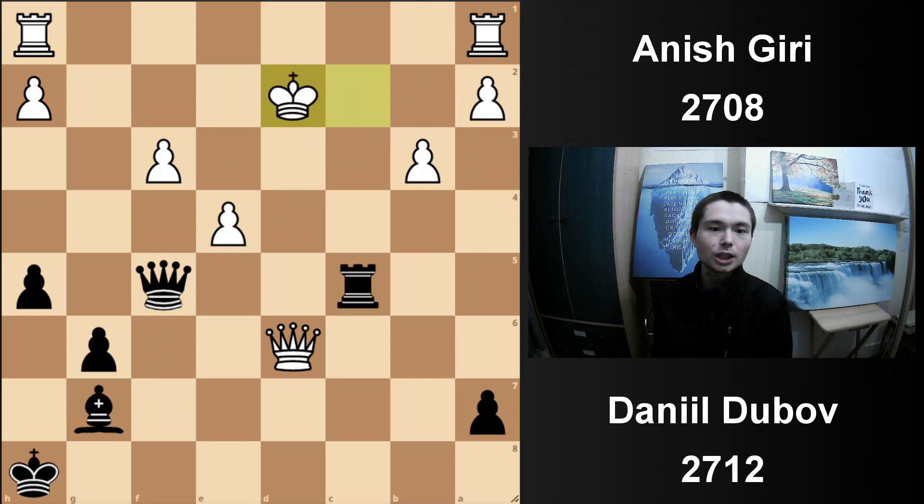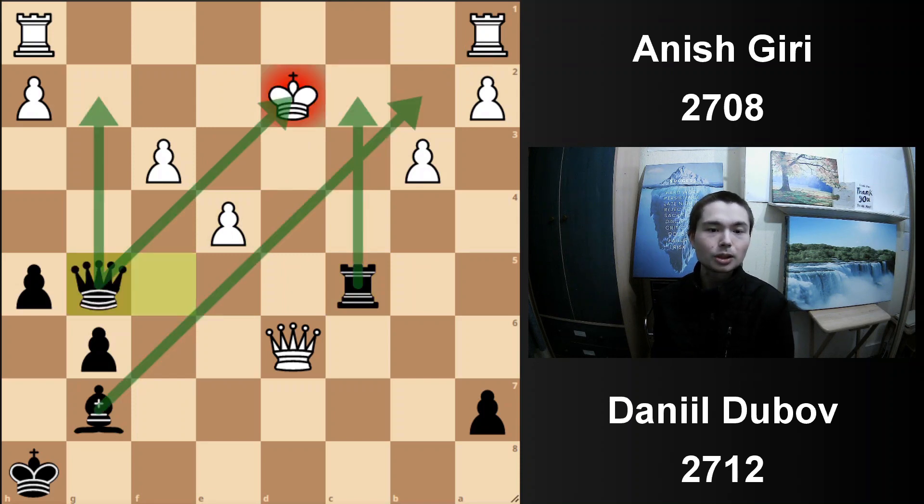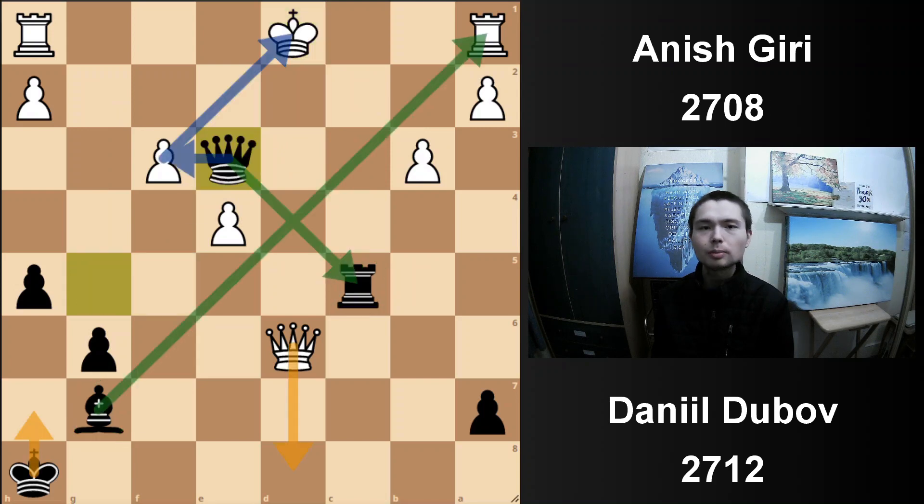Something like this — throwing a check, check. Look at all the green arrows, so many squares covered. You've got 9 plus 5 plus 3, which is 17 points worth of material against the king. Queen in, there's never any check — you just hide. Game over.